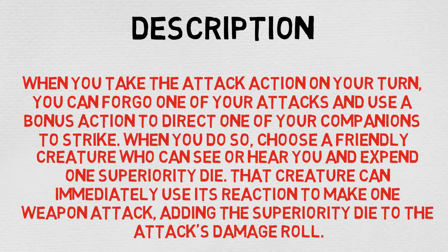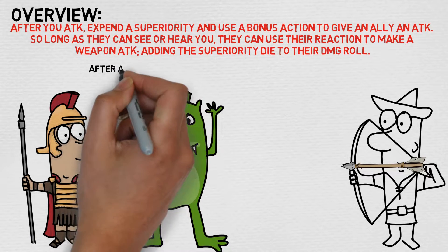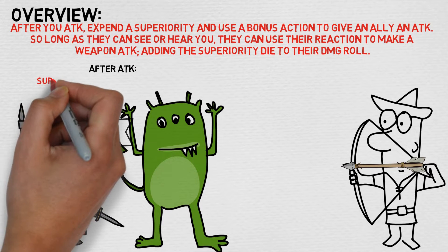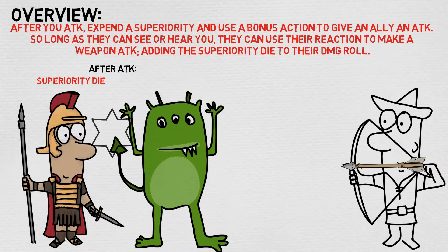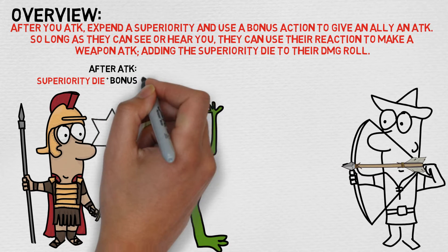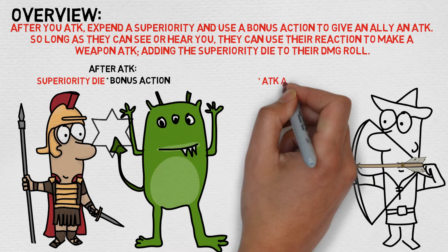Wow, pretty cool. A lot to unpack there, so let's break it down a little bit further. Essentially, what this is getting at is after you attack, expend a superiority die and use a bonus action to give an ally an attack. So long as they can see or hear you, they can use their reaction to make a weapon attack, adding the superiority die to their damage roll.